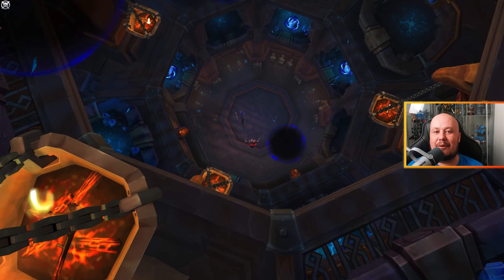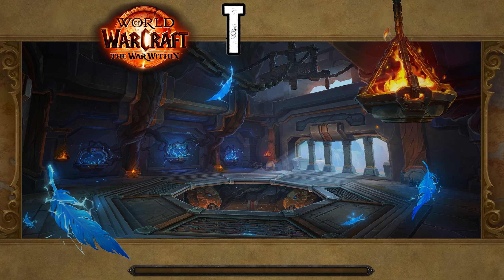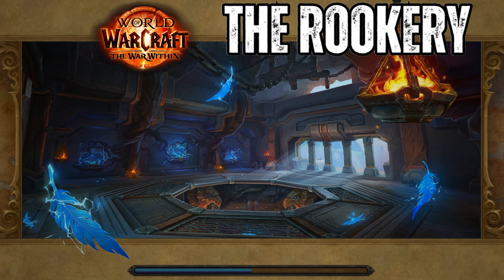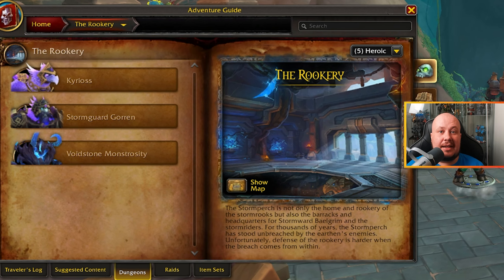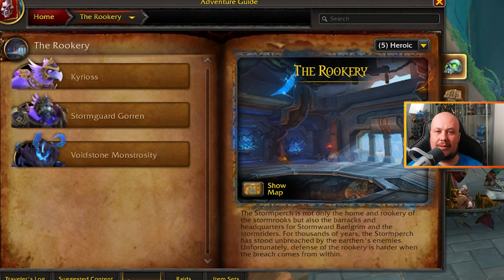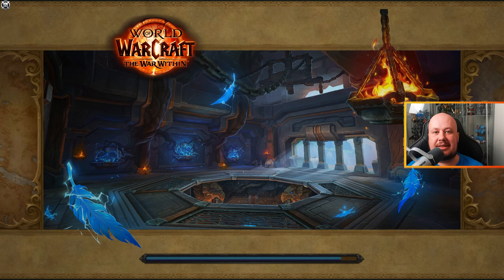The Rookery is the first dungeon in World of Warcraft: The War Within. This is a three-boss dungeon located in the Isle of Dorne, inside the city of Dornigal. The theme of this dungeon is that it's the Stormriders' main base and where they raise their rooks.